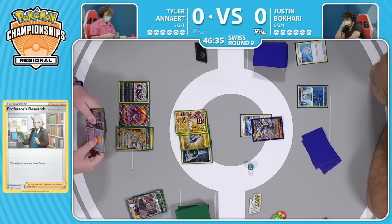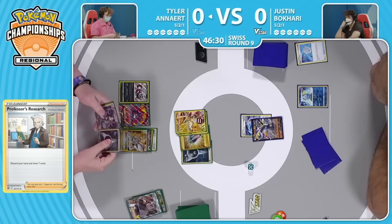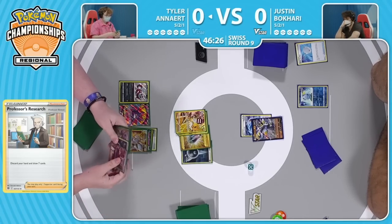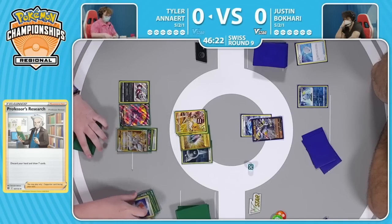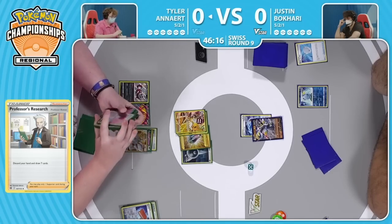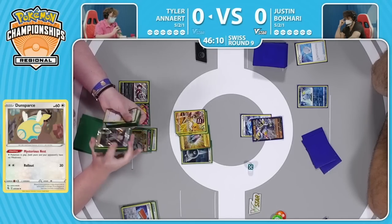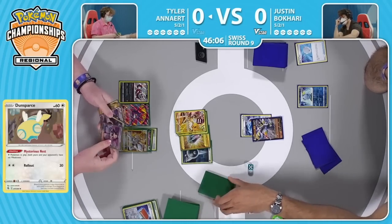We will see Starbirth grab the Jolteon. There is the Professor's Research to dig through the deck. Big Charm as well on the Arceus means that something like 100 Furious Blows will be 10 short of knocking out. That could be some big math come later. Tyler does still play the Dunsparce, so that's definitely a card he's going to want to get down as soon as possible, because its ability Mysterious Nest prevents all weakness being dealt to Colorless Pokemon. That will keep Arceus V-Star from being easily knocked out by Justin's Urshifus.